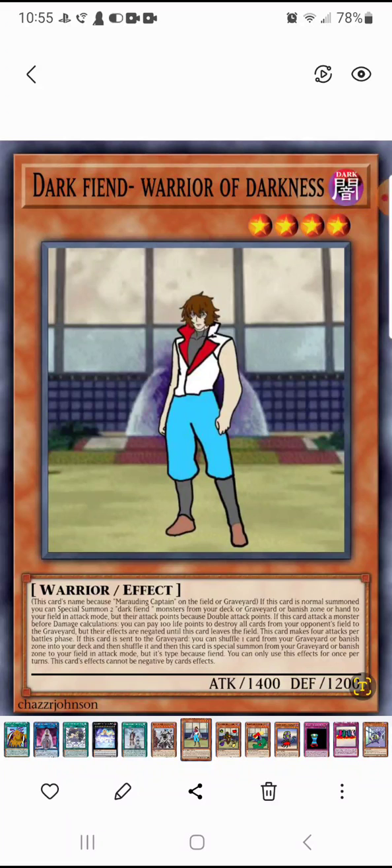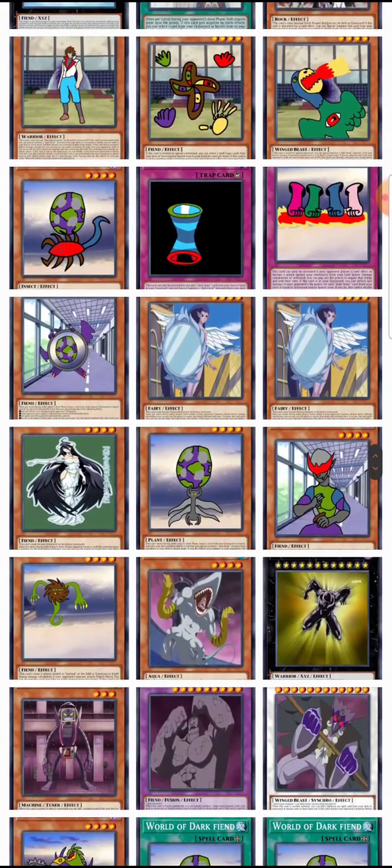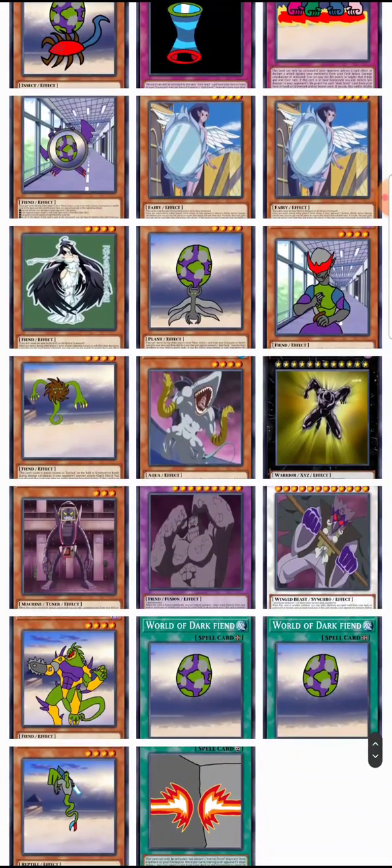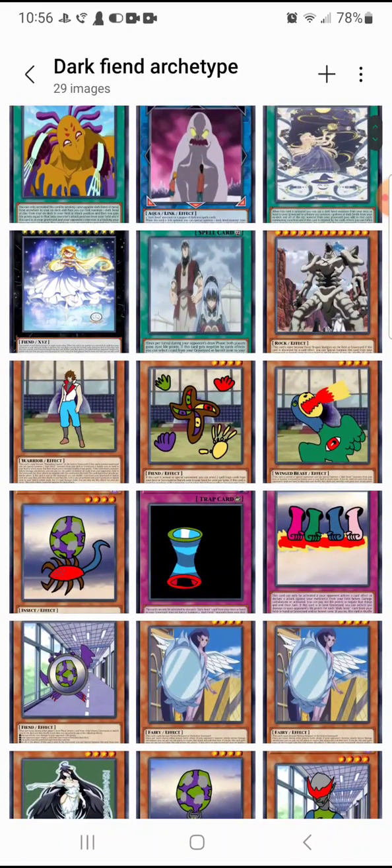In this video, I'm gonna go over a Dark Fiend — that's the name of the archetype's entire name. So the cards, it is like a Dark World one, but instead of the typical setup, you have to discard the cards to gain their effects. Their effects are on the field, and they also have graveyard effects that go off.